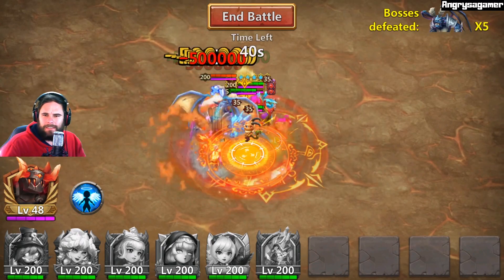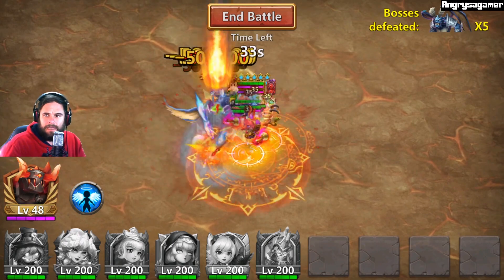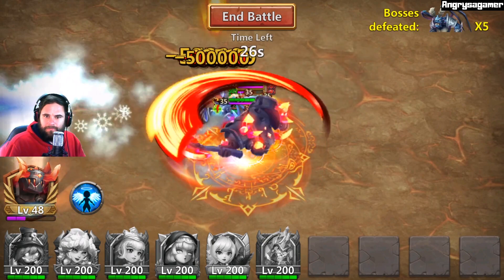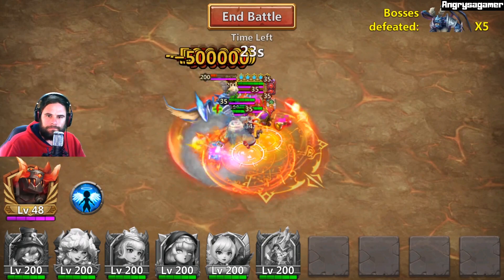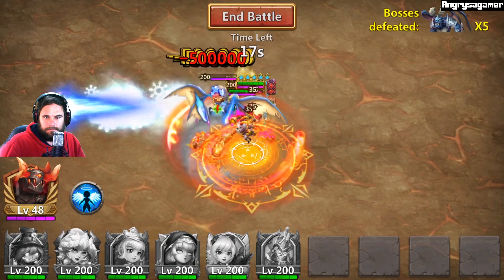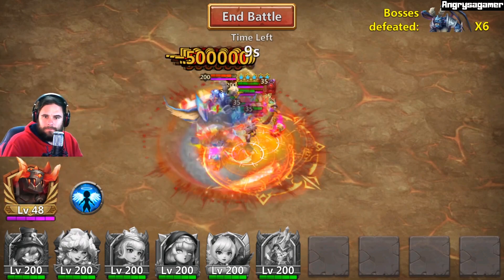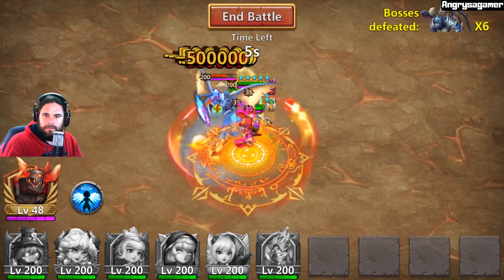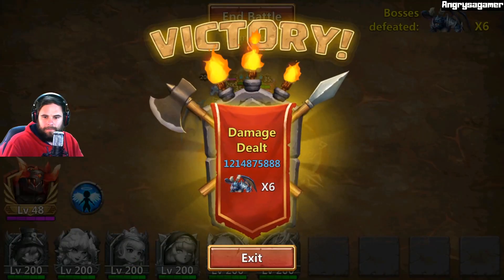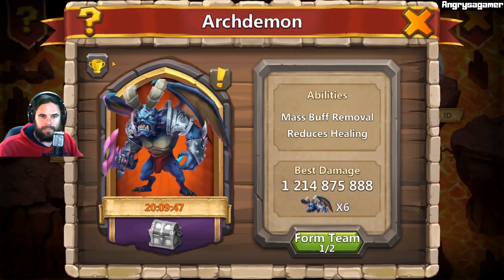42 seconds left — can we kill it once more? I believe you have to have at least a time six in this one, maybe a time seven, I'm not entirely sure. Apparently this demon is new, never been seen before. It seems like we're gonna get a time six, but how far into that we'll get I have no idea. We've got him at 13 billion 214 million — don't know if that's good.